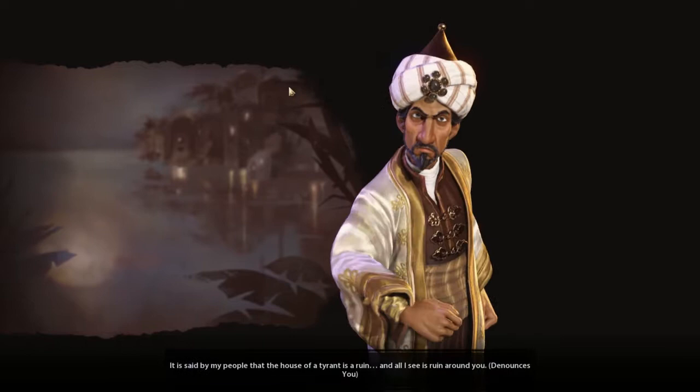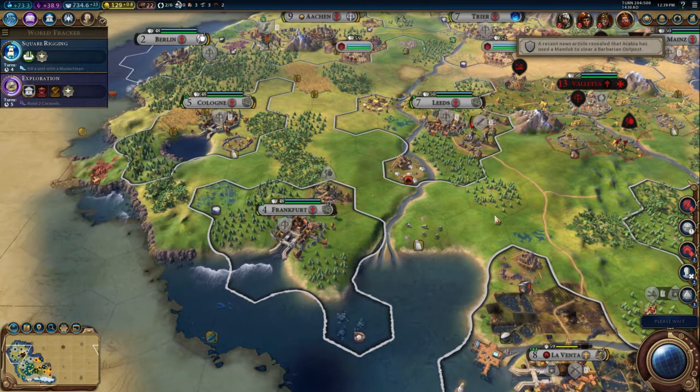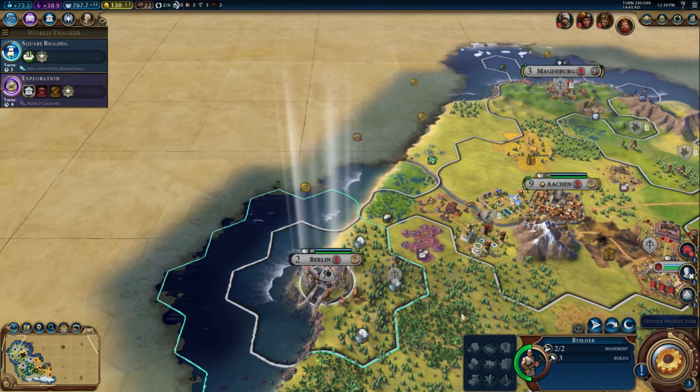Berlin needs more food. Saladin doesn't like us — he thinks I'm a warmonger. Well, that is perfectly reasonable and a fair assessment. Can't really fault him there.